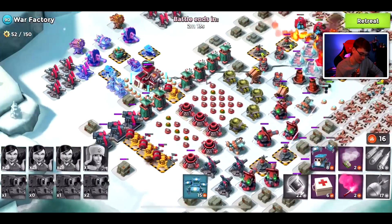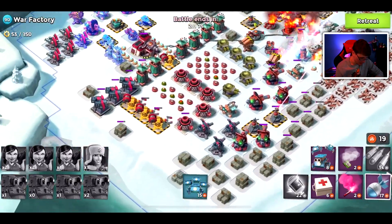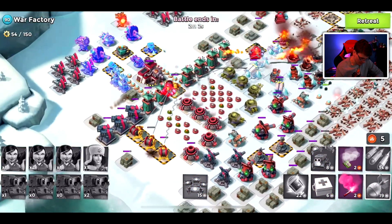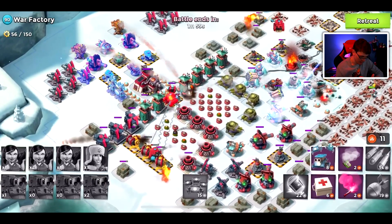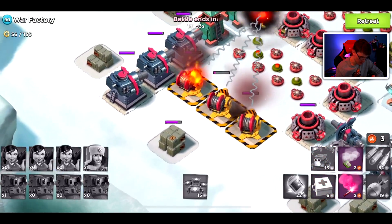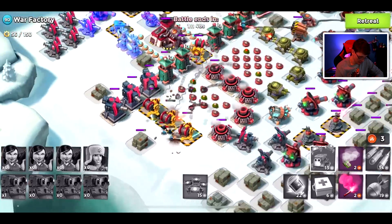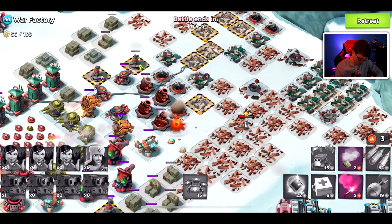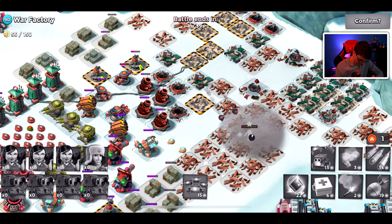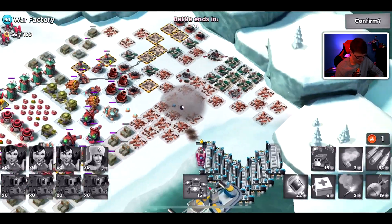After that barrage we've taken the far right grappler down to a little above half health, which is tough, but we're going to have to take it out eventually so let's keep chipping away. Maybe shock bombs would be way more efficient but I've already committed. Our Scorchers finally got in range and are getting destroyed by the grapplers. We threw a box of critters and they just got zapped by the laser beam. With only Ever Spark remaining, we'll retreat - smoke her off so she can run.